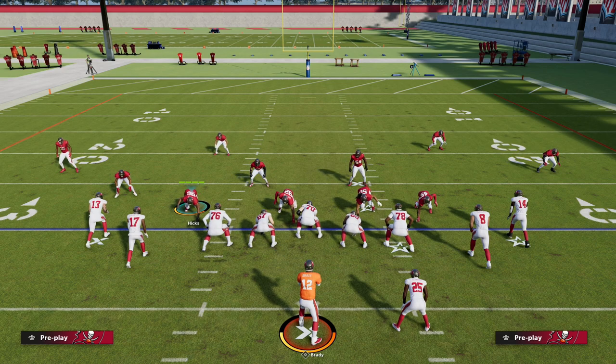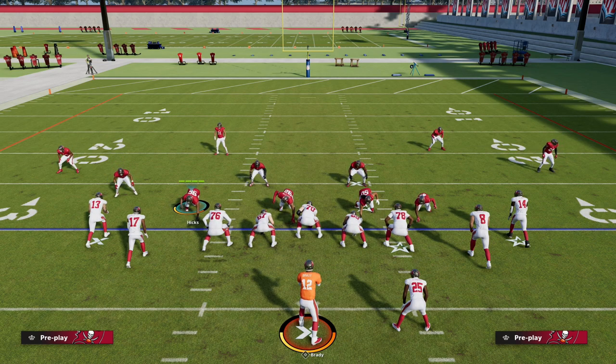Joining the patreon gets you access to our entire match defensive coverage ebook as well as everything else, including our trips tight end offense, bunch offense, a new offense coming this week, our Big Nickel Over G blitzing ebook, and our ebook on blitzing out of every formation in Madden 23. Sign up for everything at $10 — the link is in the description below.